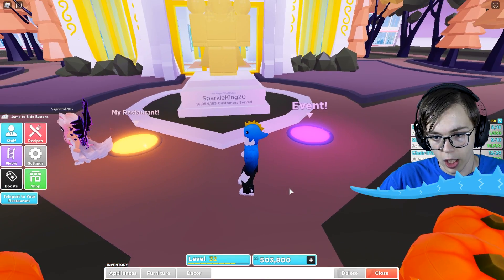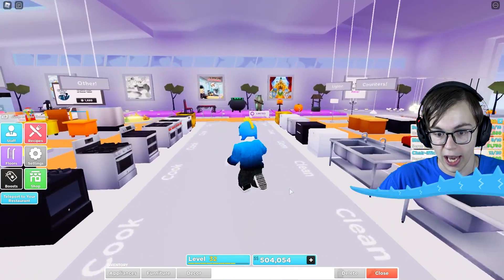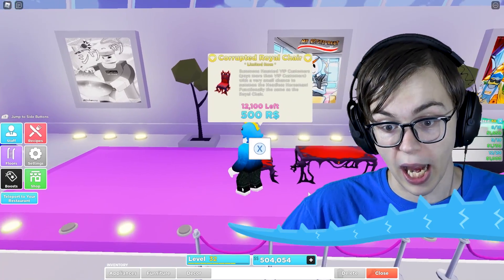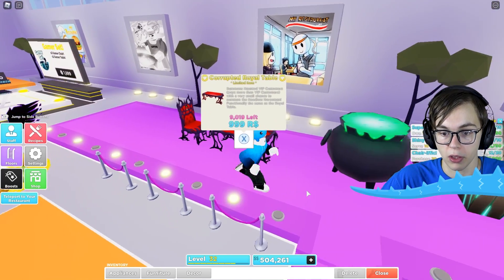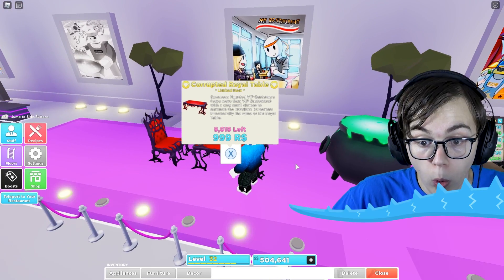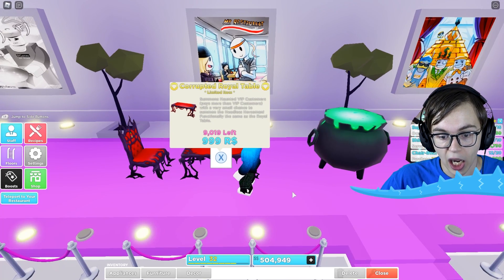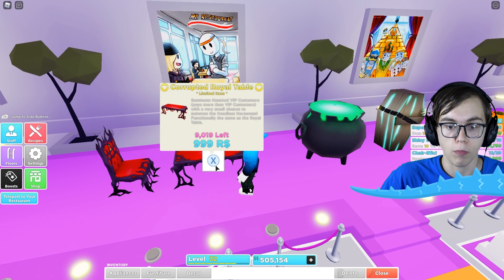Besides having an event, they also have some new items going on inside of here. If I look around at any of these items, they're going to be quite pricey, and there's only a few left — like 9,000 corrupt royal tables are left. It summons a haunted VIP customer. That's going to be so cool. I kind of want to get that, but it's 999 Robux, meaning we're going to have to use Robux to buy it.